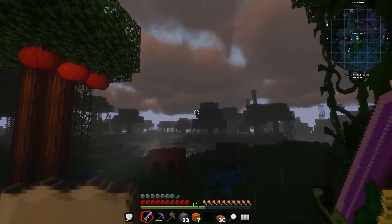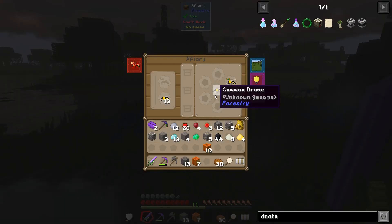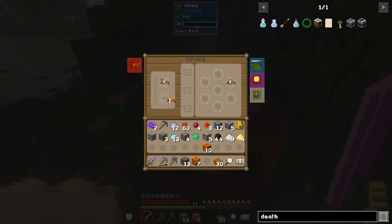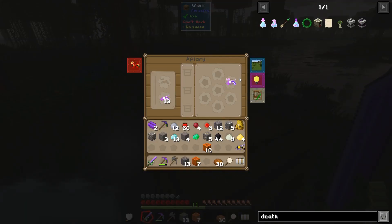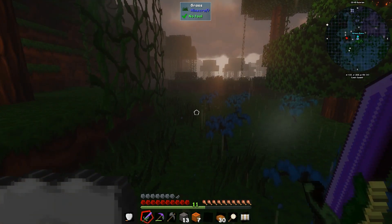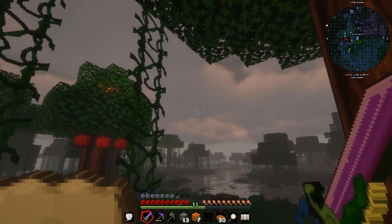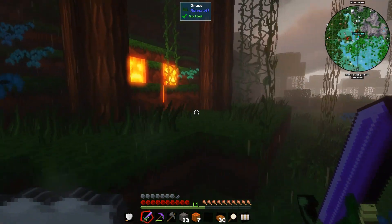Rain is one of my favorite times on this shader pack. Normally I'm not a big fan of rain - it stops your bees from working, and in real life my dog freaks out every time it thunders so now I hear thunder and think 'oh great, it's gonna rain again.' But in this shader pack I love it - it has this cool misty fog type thing.